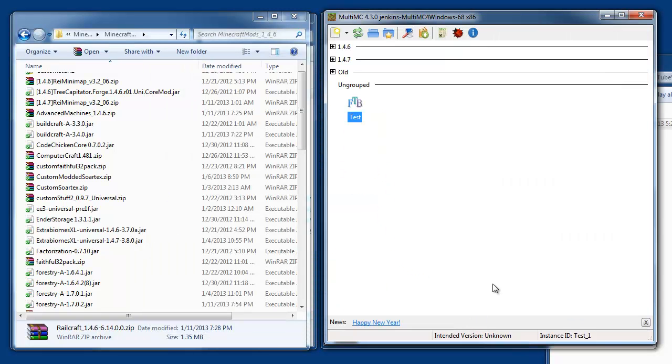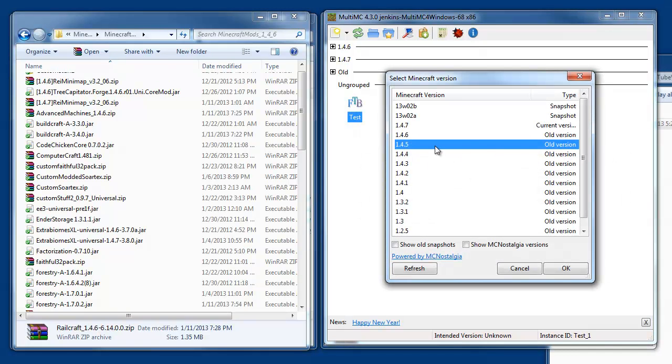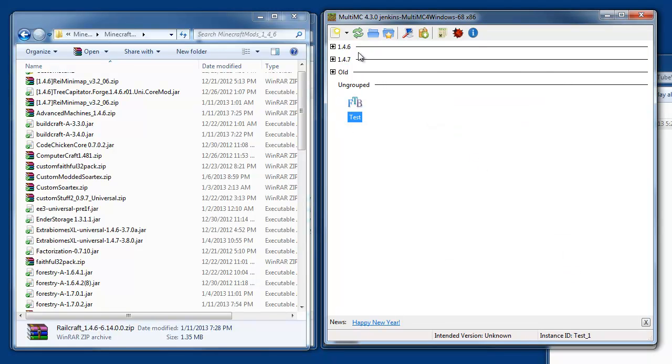Let's close this down and close out MultiMC. Now we can go ahead and mess with these config files. It's still not recognizing the Minecraft version, but I know it's 1.4.6. What I want to do first, before messing with the mods, is upgrade to 1.4.7 — at the time of this recording, 1.4.7 was just released, and 1.4.6 mods work with 1.4.7 pretty easily. So I'm going to hit 'Change Version' and select 1.4.7, which it says here is the current version, and hit OK.